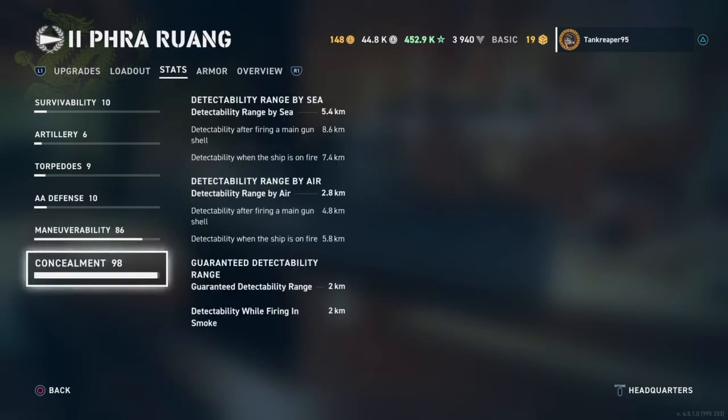Detection range by sea is 5.4 kilometers. Detectability when firing main batteries is 8.6 kilometers, when on fire it's 7.4 kilometers, and detectability by air is 2.8 kilometers. Firing main batteries from the air extends that to 4.8 kilometers, or 5.8 kilometers when on fire. Granted detectability range and while firing in smoke is 2 kilometers.